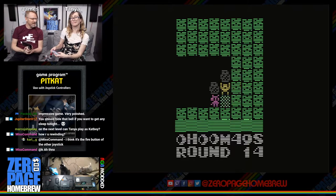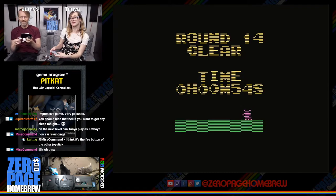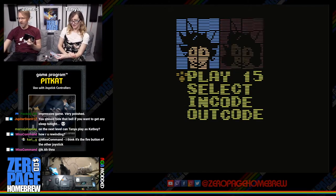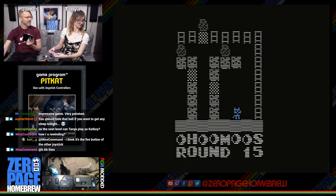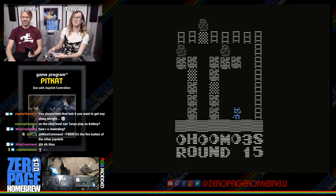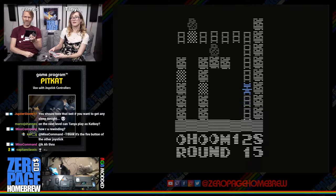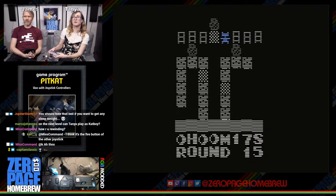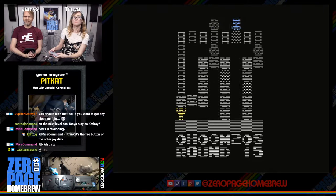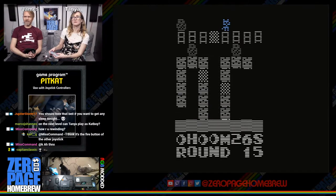Next level — Tanya plays as Cat Boy to mix it up. Great music and you can turn it on and off. The menu is awesome and clean. Switching to black and white mode turns off the music. The cat character is cute — it's a very visually distinct level.